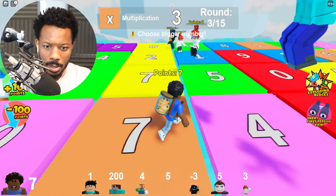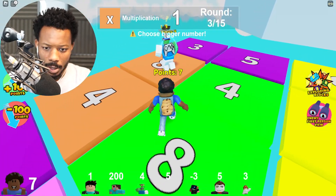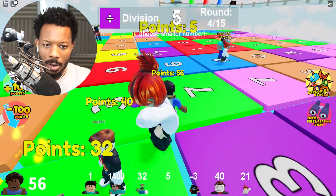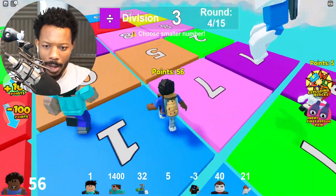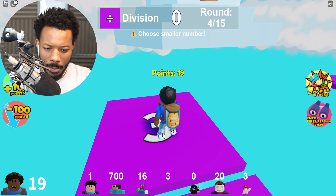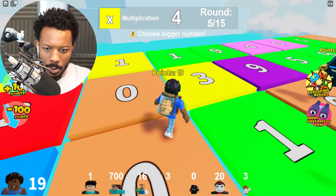Smaller number, minus — I barely made that one. Times eight, here we go, let's go! Yo, super guy already got — divide it by three. I probably should have gone with the bigger number though. Times, what do we got?